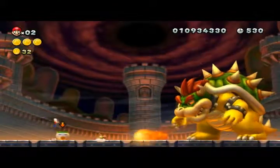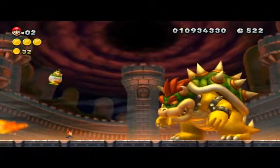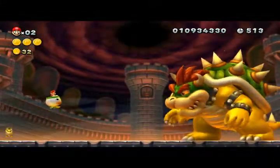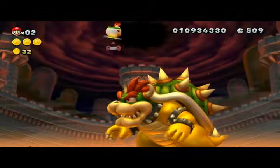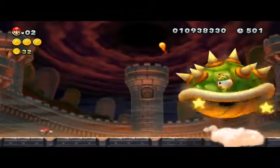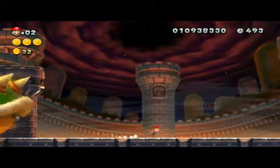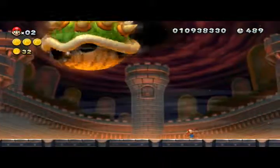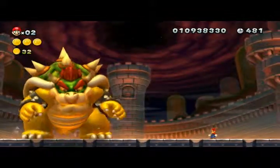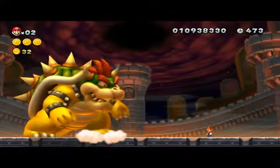We'll try and land on him — jump on him. If you can jump on him and press 2, you can go higher up in the air and then just come down like that. Unfortunately you can only hit him once each time. Like most Mario games, I think it's 3 hits.